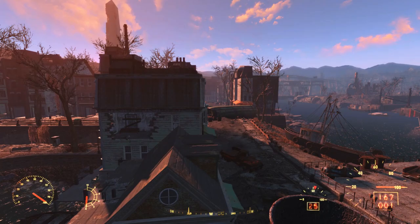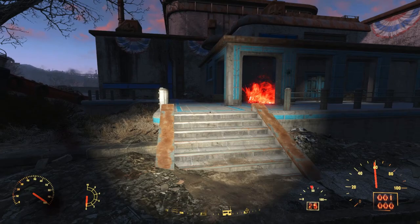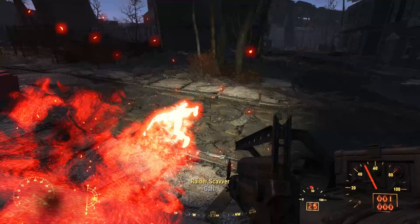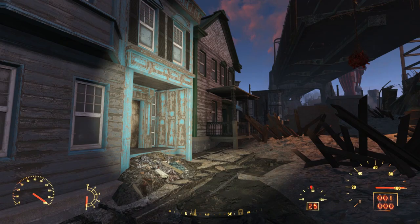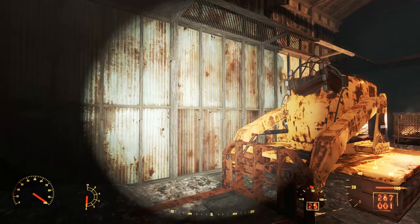The next location is the Cambridge construction site. It's really close to the drug den we just explored. To find it, head to the BAD TFL regional office — we go here for a number of reasons, one of which is to find a tape on Eddie Winter. After clearing the raiders, we see the construction site due south. As we approach, we see swinging super mutant meatbags, which tells us what to expect. Near the construction site is a door that leads to the construction site warehouse.